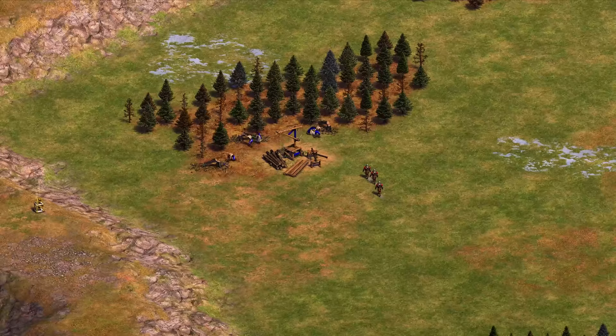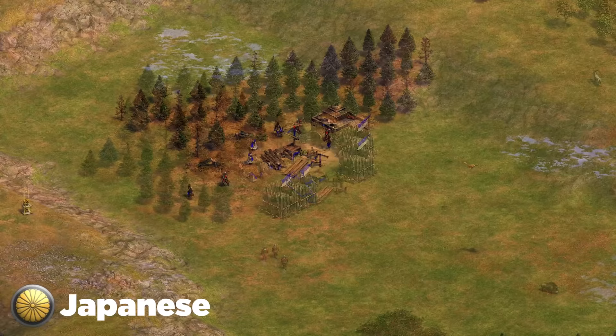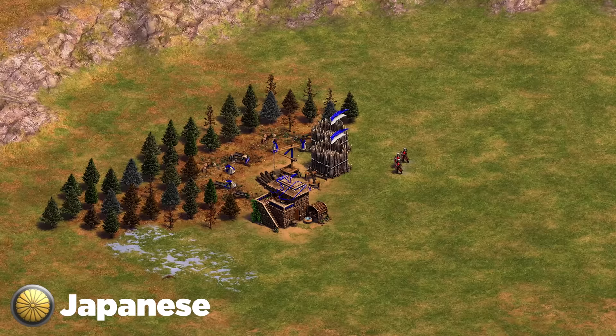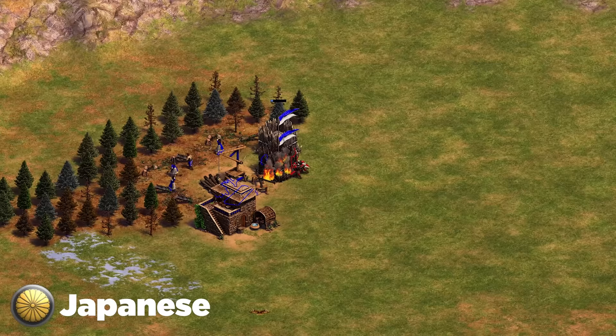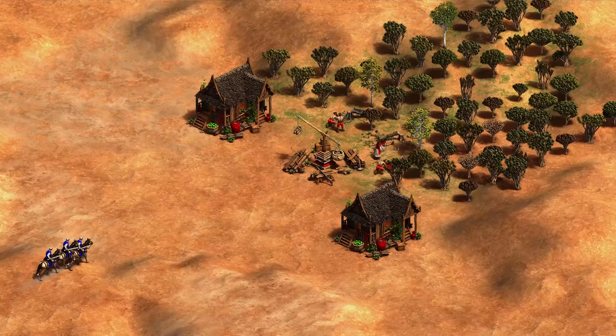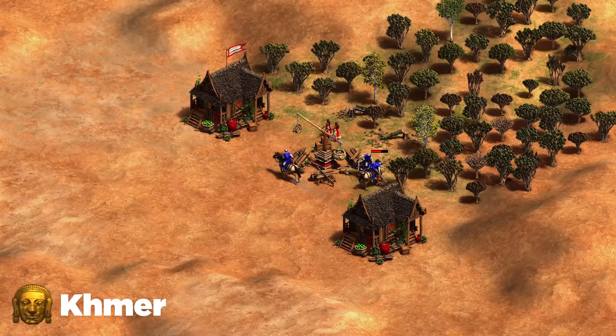Next up are the Japanese, known for their strong early infantry rushes and notorious men-at-arms rush. Make sure you're going for small walls around your eco areas — wood, berries, and gold — because that's the best way to defend. Full walling early is not a good idea as they can break it with men-at-arms and a couple archers. Get to ranged units as fast as possible. Don't go scouts against Japanese men-at-arms — go men-at-arms yourself or straight to ranged units.